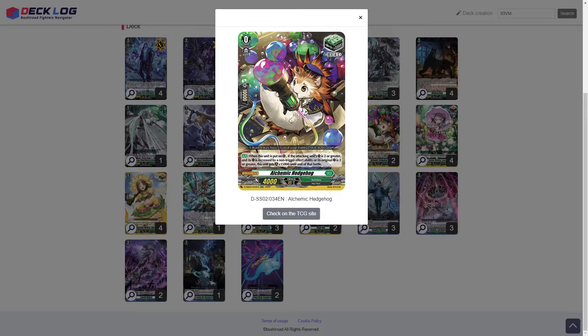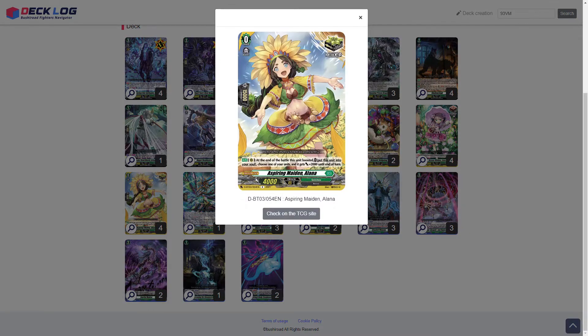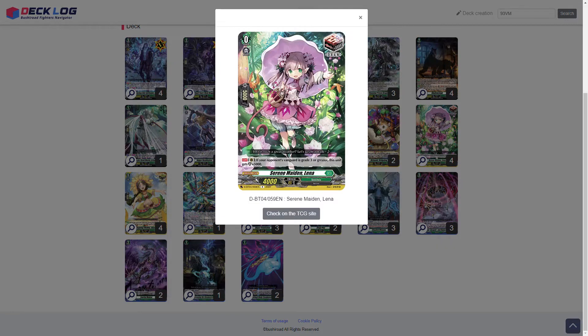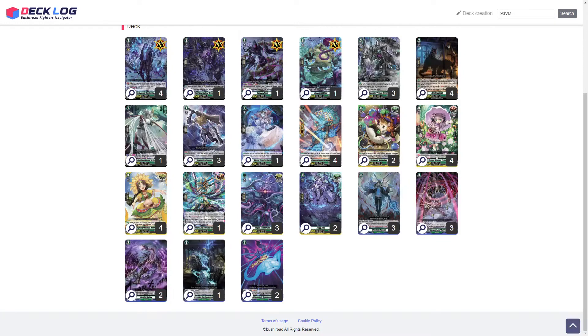For triggers, we run two Academic Hedgehog — a very solid effect heal. Then we run two vanilla heals, seven crits with four of them being the End Soul Crit, and four draws. We only run four draws in this build, unlike the Red Zorga, because we can't keep obtaining orders from our drop to our hand. We need to continuously have orders to use every turn for Alph Magic. And lastly, the overtrigger, because the overtrigger is busted.